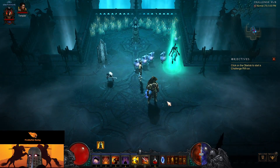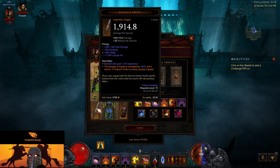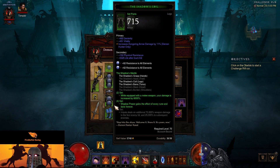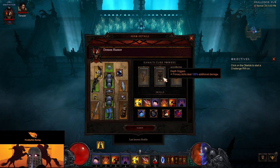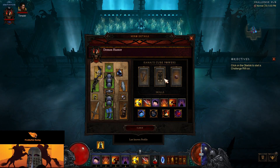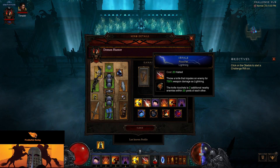There they are, being annoying. We have Bombardier's Rucksack, so we get two additional sentries and Cluster Arrow deals more damage. Our Lord Greenstone's Fan: damage of Impale is increased by 300% and it returns 15 Hatred if the enemy is already impaled, so Impale looks like it's our main damage. Holy Point Shot: Impale throws two additional knives and deals 100% more damage. Depth Digger makes primary skills deal more damage, and then the Ring of Royal Grandeur.